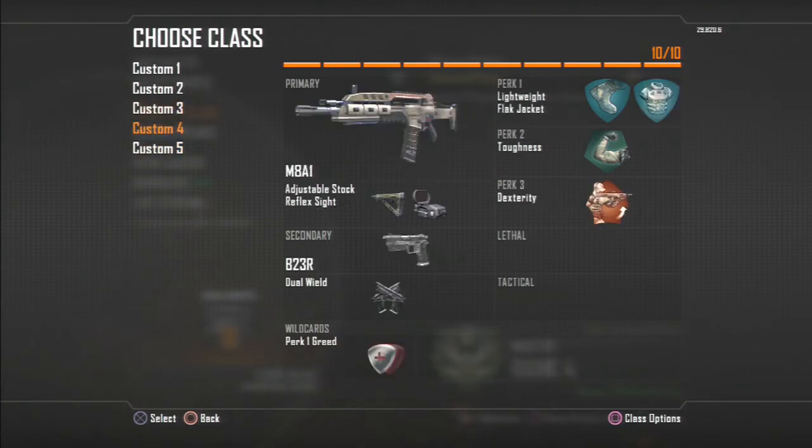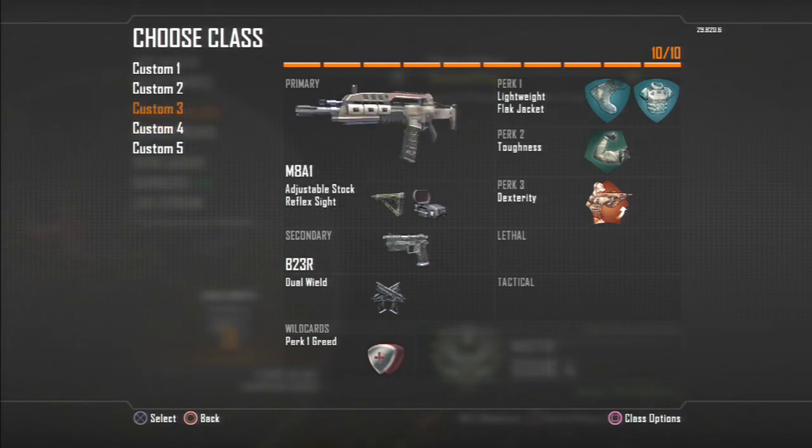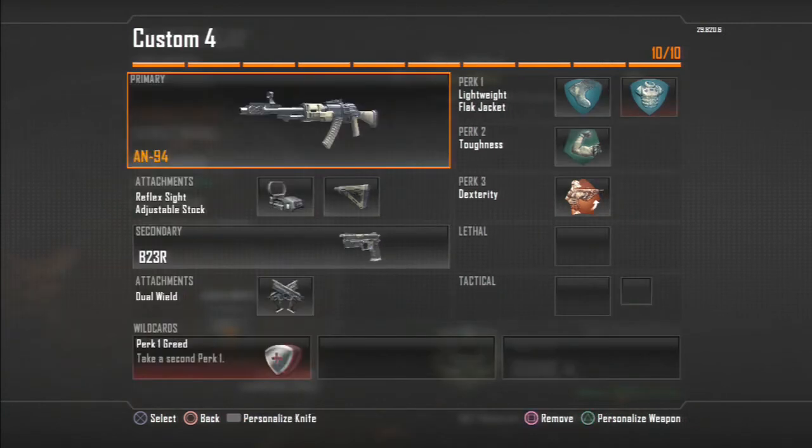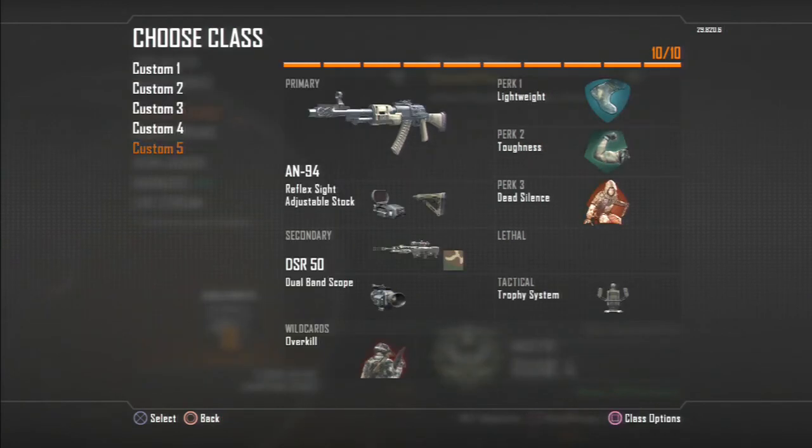Class number four is very similar to the M8 — obviously not a search and destroy class because I don't have dead silence, but you can easily swap that in. You only get five custom class slots in league play which does kind of suck. But I think the AN94 is a better gun, and on a good connection — let's say if you're playing on your host from your own country, which is often the case — then the M8 is very very good.